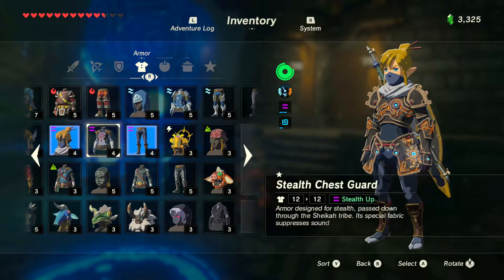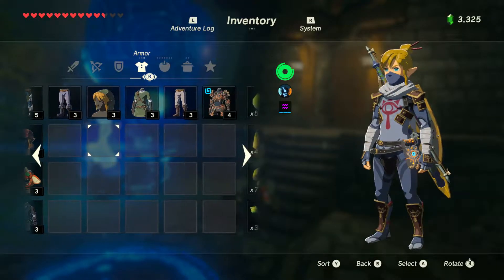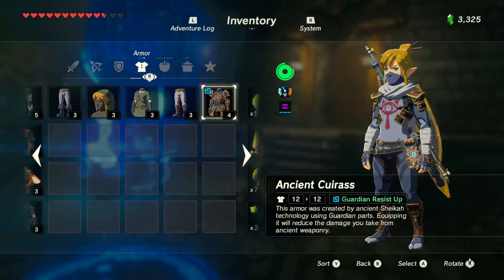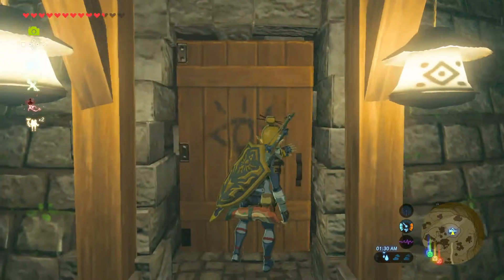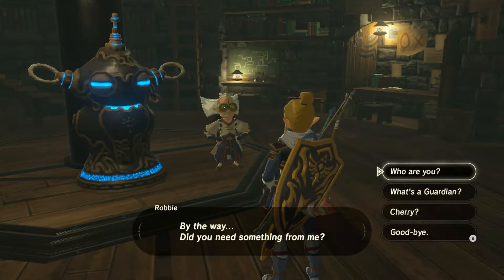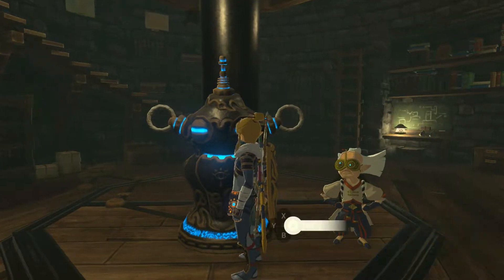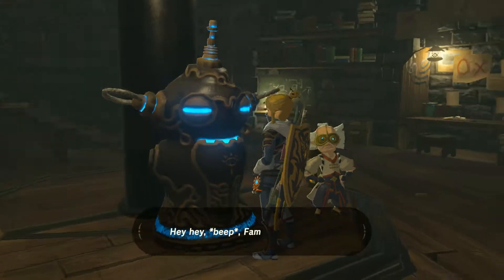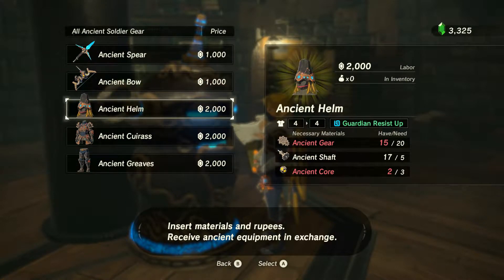This is the full stealth armor set. I don't quite have the full ancient armor because I didn't kill enough guardians. You need guardian pieces to get the armor. For example, this one costs 2,000 rupees and you need 20 ancient gears, 5 ancient shafts, and 3 ancient cores.